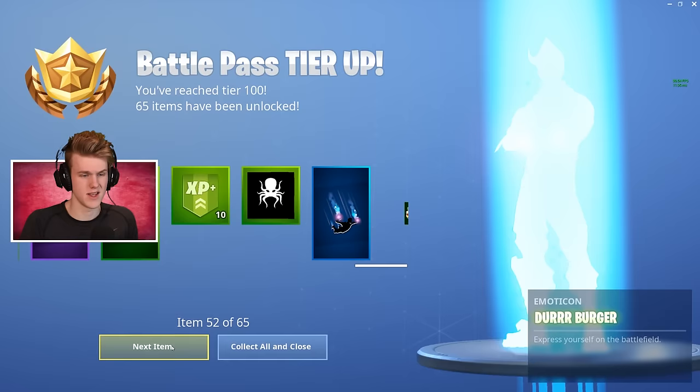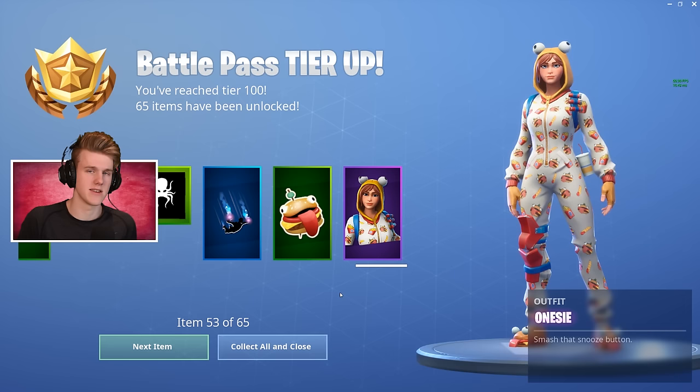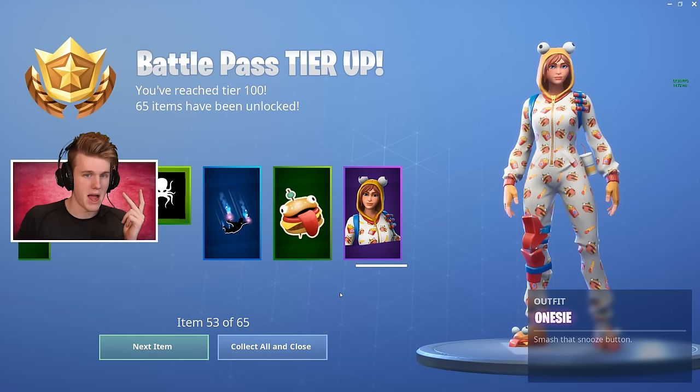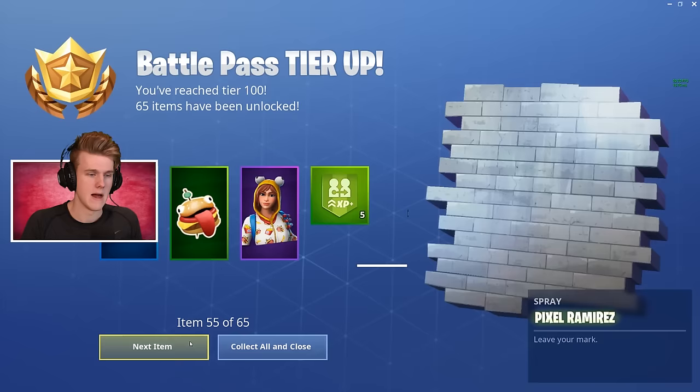There it is ladies and gentlemen — the Onesie skin that got put in the game, leaked, then taken out of the game. And she's got a soda can on the side there, now that's sick. I imagine the other Onesie with the bat wings will come out in the item store, because normally how Fortnite does it, they'll have one in the battle pass and the partner skin in the item store. So for every skin you see here, try to think of the male or female equivalent on the other side — like the snowboarder, there'll be like a male skier or something coming.